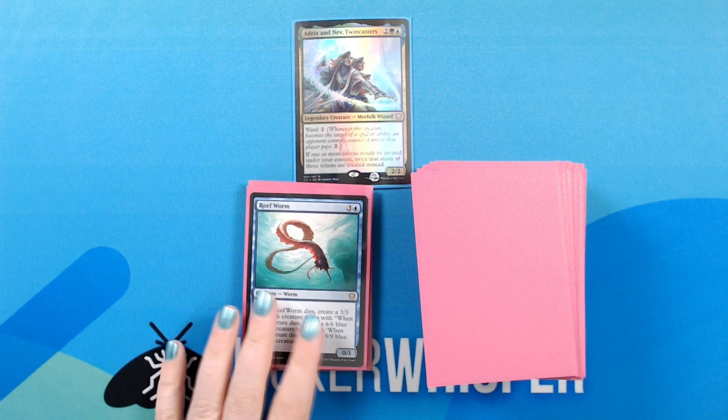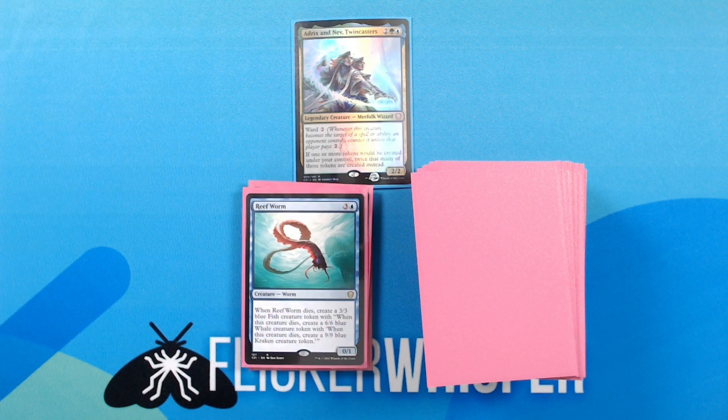Reef Worm — 3 blue for a 0/1 Creature — Worm. When Reef Worm dies, create a 3/3 blue fish creature token with 'when this creature dies, create a 6/6 blue whale creature token with when this creature dies, create a 9/9 blue kraken creature token.' So hopefully when we have this creature out we have at least one doubling effect, and ideally multiple stacked doubling effects, so that we can get a ton of large creatures off of it.